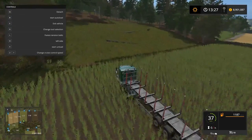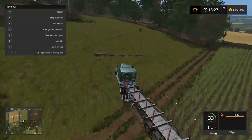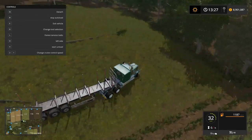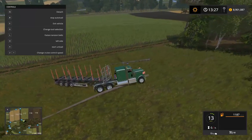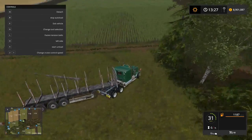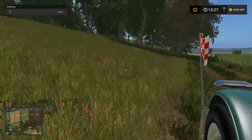What I'm going to do is press B to start auto loading and come up along the side and see what happens. I don't know if it auto loads on the left or the right. And I've driven over the tree. It doesn't look like it's going to auto load with the full size trees.